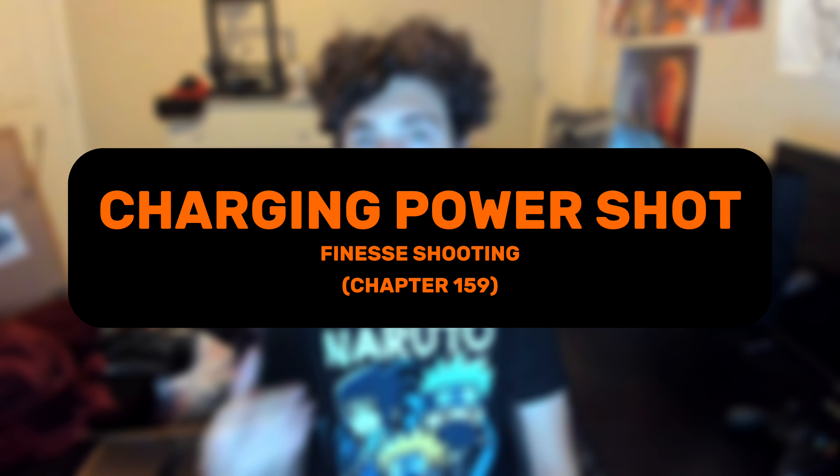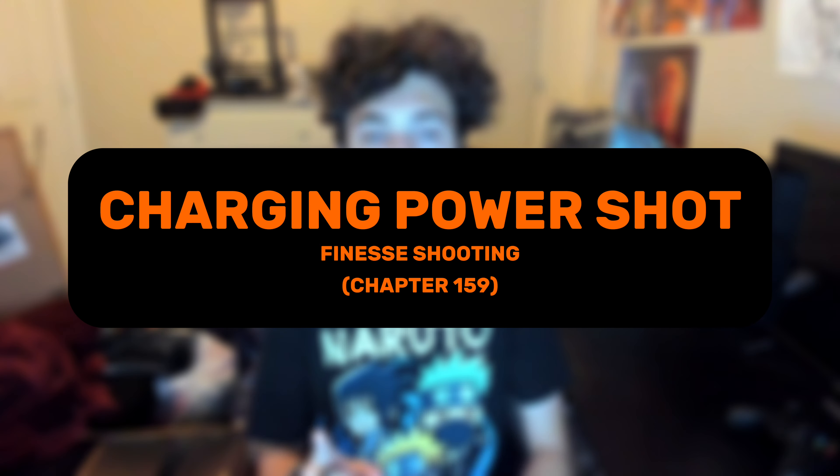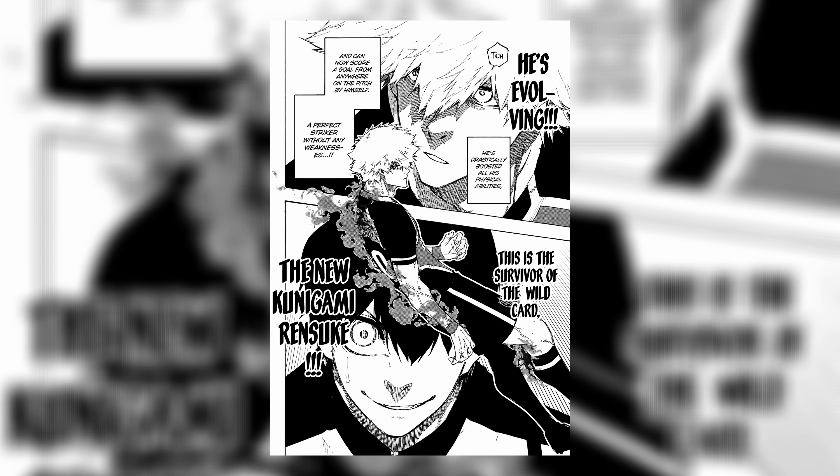The next technique is called Charging Power Shot, branching off from his Finesse Shooting weapon, first shown in chapter 159 of the manga. When in possession of the ball and holding off two defenders, Kunigami is able to push past those defenders, open up space for himself, and shoot a high-powered shot with his right foot. We first see Kunigami use this during the matchup against Barcha, where he was able to steamroll through Barcha's defenders and take a shot that nearly scored.